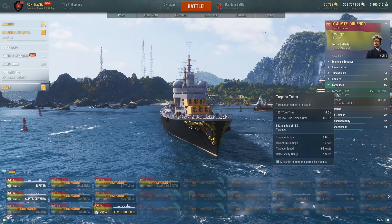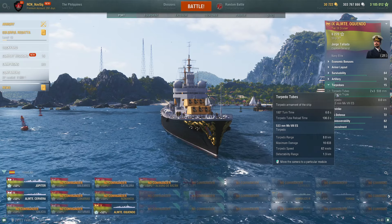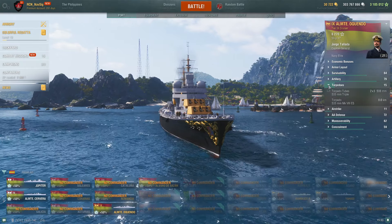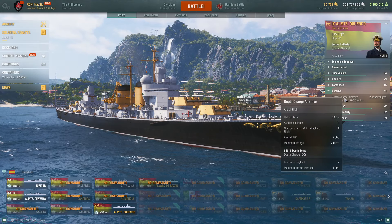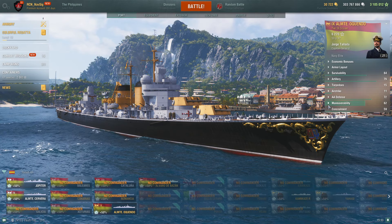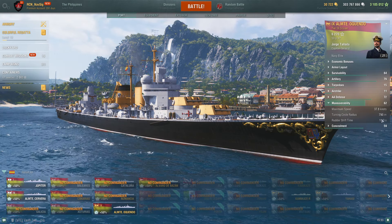Torpedoes: two sets, three torps each side, just over a minute reload, 8km range. They do really good damage — 16,600, 62 knots, pretty fast, 1.3km arming distance. I use them as close as I can. Airstrike: two drops — I kind of wish the reload was about 25 seconds, to be honest. AA: forget it. Maximum speed 37.8 — almost 38 knots.